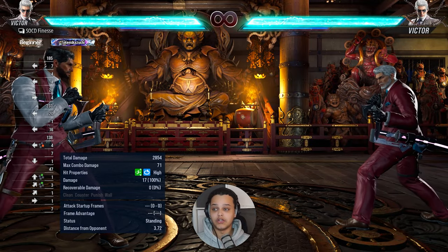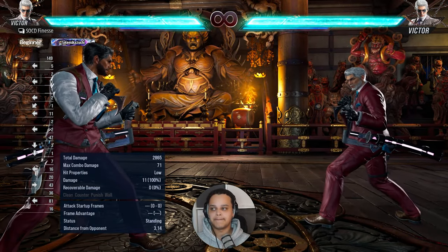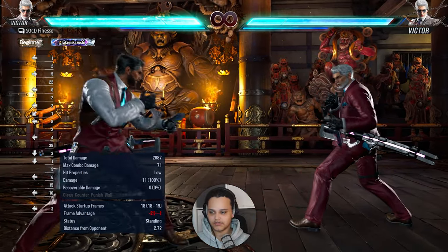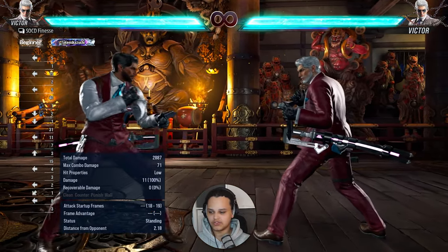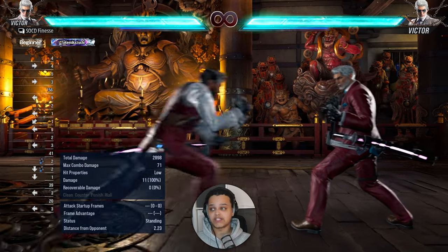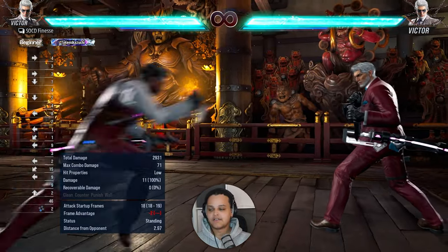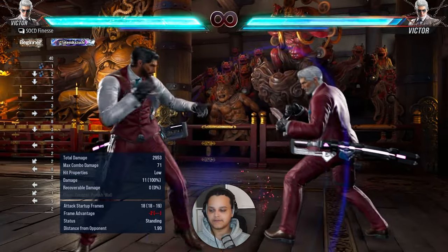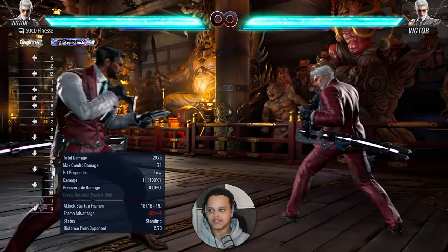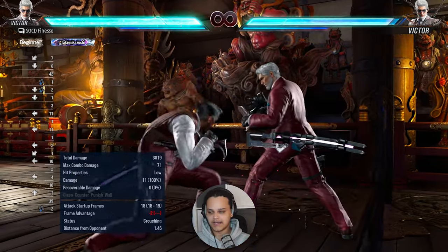Now let's look at some lows. His lows are not the best on block. Down three is his main poke low because it has really good range — minus 13 on block, minus 2 on hit. For what the lows are trying to do, they don't need to be plus on hit. It gives you enough frames to step — at minus two you can still step a jab or down-forward one retaliation. It's very annoying and a good poke low.